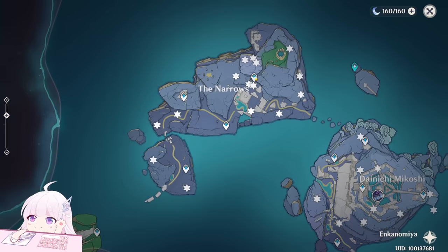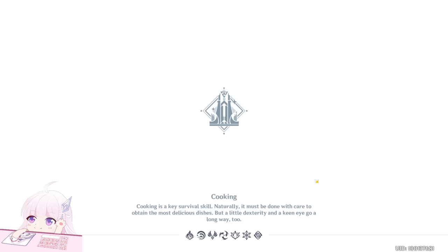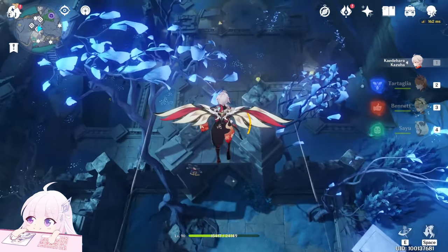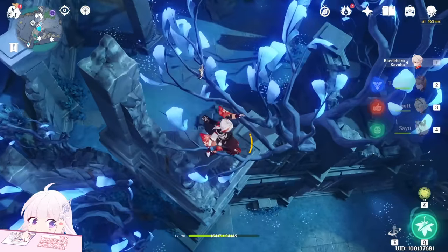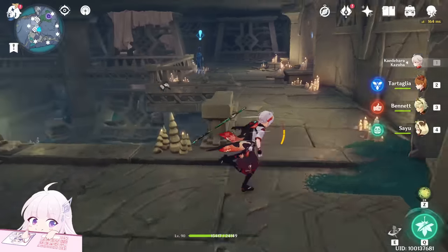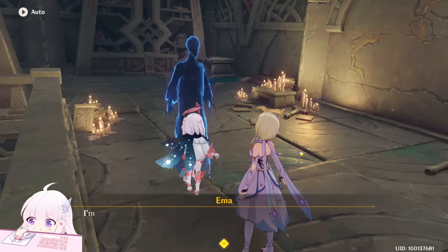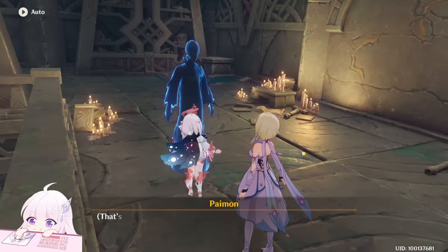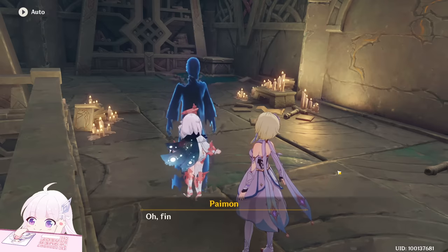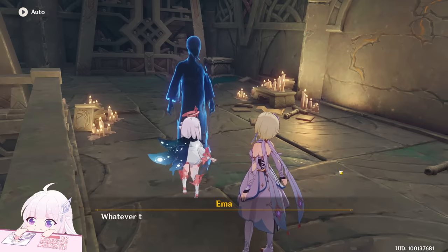Not here — here. Just go to the Narrows, this teleport waypoint. Now what to do here: you just have to go on the outside here, get inside the library and there is a ghost.